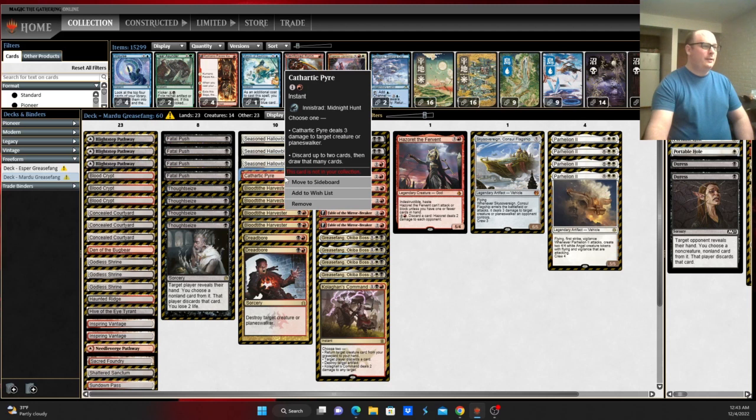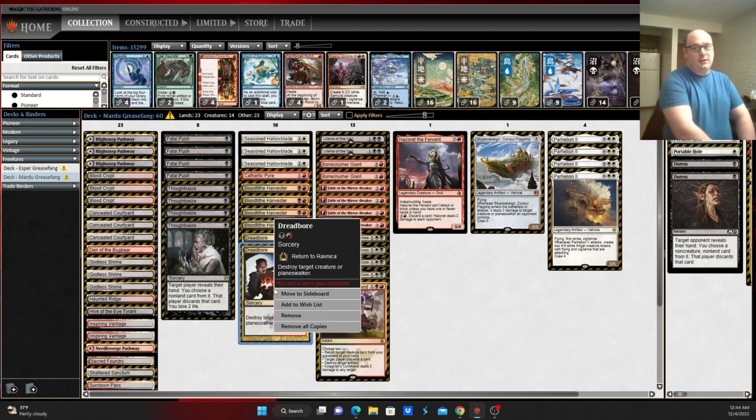Cathartic Pyre is a split card — deals either 3 damage to a target creature or planeswalker, or discard up to 2 cards and then draw that many cards. And then Dreadbore to deal with any problematic creatures or planeswalkers your opponent might control.